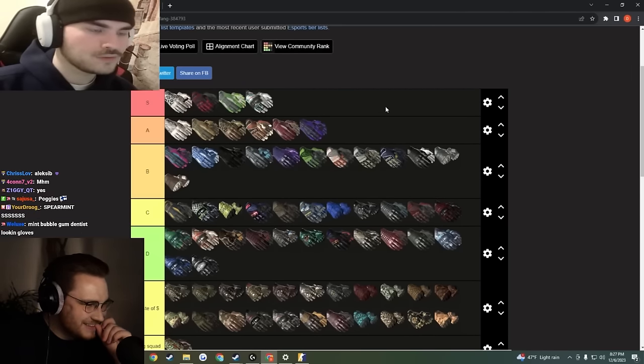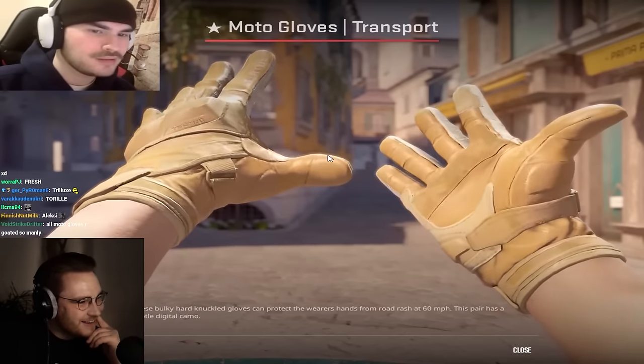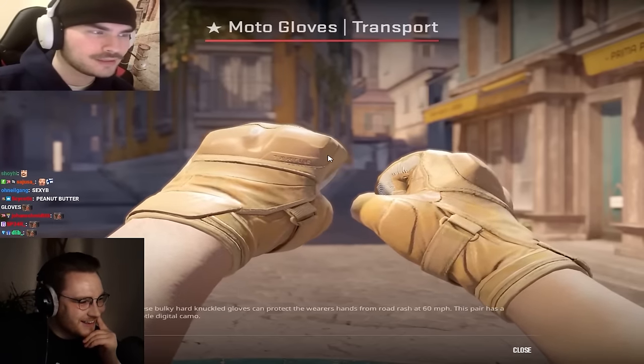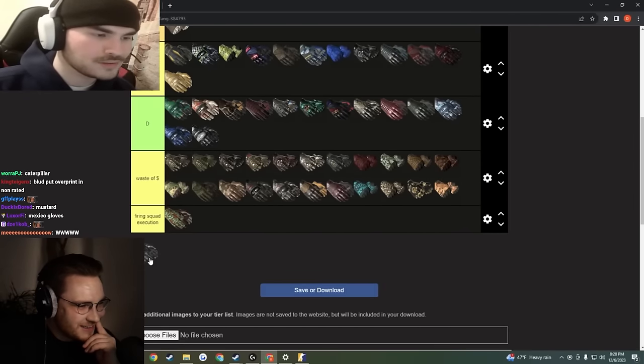Wait, these aren't that bad — it's like you just dipped your hand in banana cream pudding. I was about to shit on these but they're pretty pleasing to the eye. Throw these bad boys in C tier.